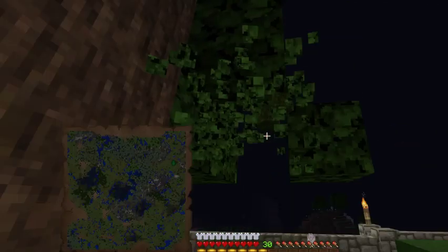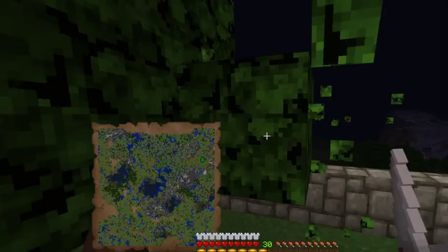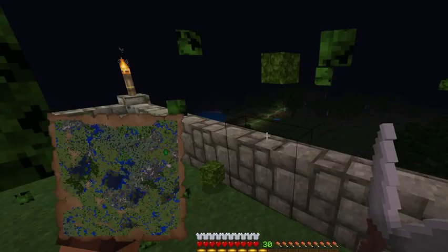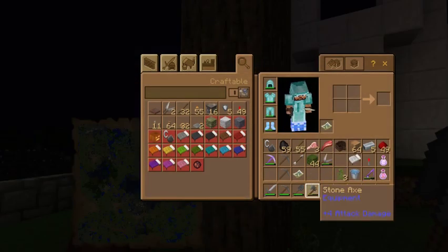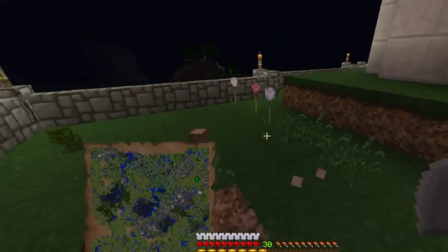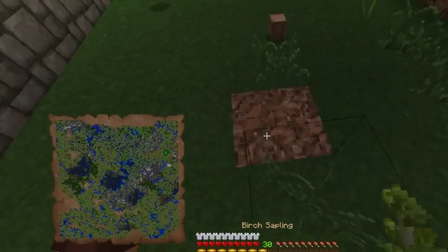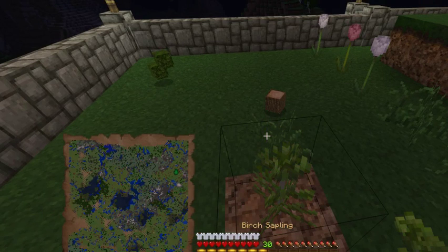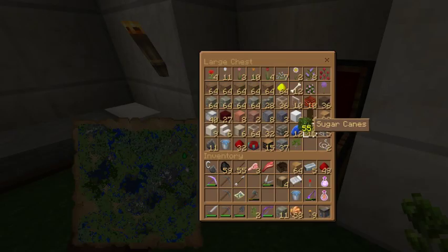So let's go back up there, toss these birch logs in the chest — one less thing to carry and one more thing where it actually needs to be. Up we go. Do I have birch up here? Yes I do. I could cut down this tree — do I have shears? I don't think so, at least not here.